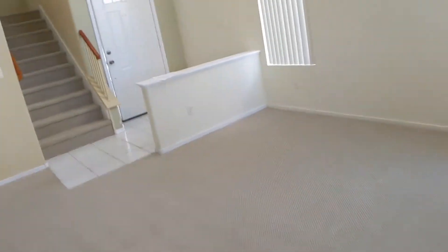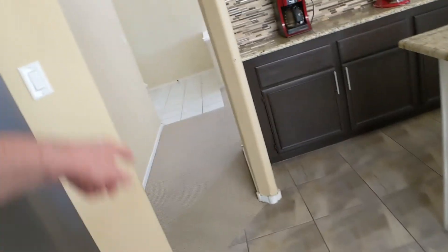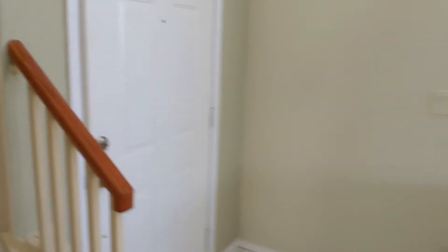So I would probably consider at a minimum replacing that tile coming into here — actually replace this tile going into here with new tile and try to match up here. That's going to be a challenge because we can't get this tile, so I'm not sure what I would put in here that would reasonably match. Need a few window treatments, and that's about it.